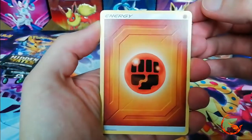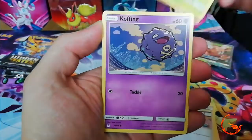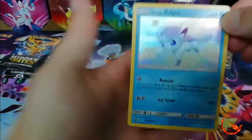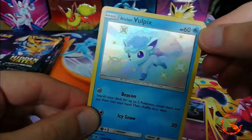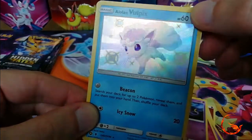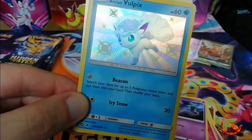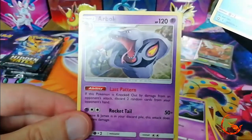Pack 5: Fighting energy, Sabrina's Suggestion, Pokemon Center Lady, Metapod, Koffing, Clefairy, Staryu, Jigglypuff, Ekans - and oh wow, another shiny Alolan Vulpix, straight after we just pulled one! It's nice but could have given us a different one. That one will definitely be up for trade or sale - I'll probably throw it on the website, link in the bio below. And then we have a non-holo Abra.